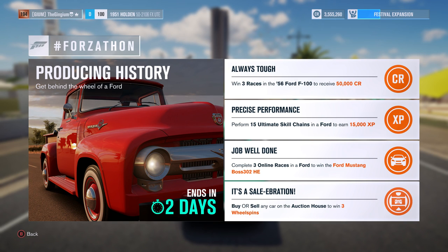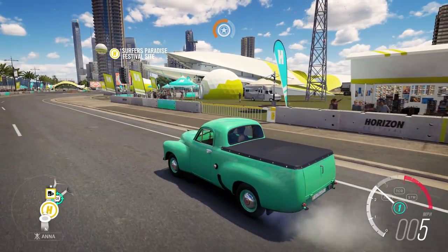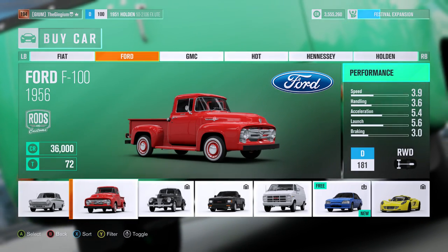This is obviously more of a Ford-centric challenge. We're gonna build one car to complete all four of these tasks and that is going to be a '56 Ford F100. Speaking of old trucks, I'm currently in a Holden. There it is - 1956 Ford F100. Shout out to Ice Age, the best movie ever created.